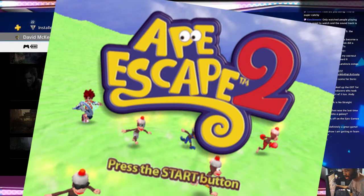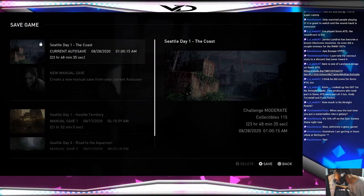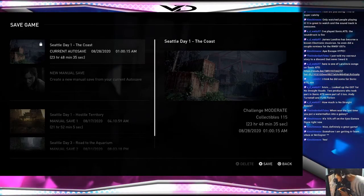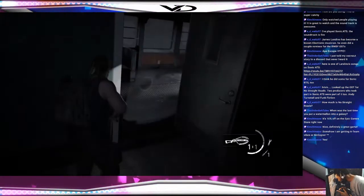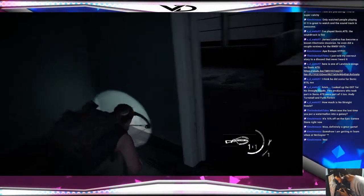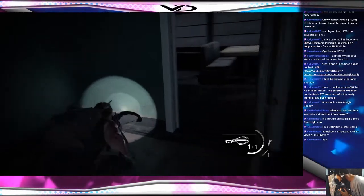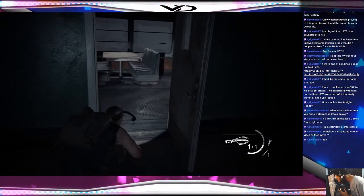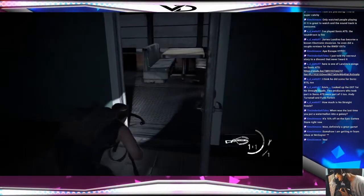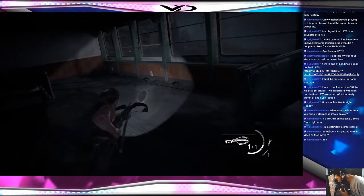So guys, this is Ape Escape 2. There's a mod that recently came out that made it look super realistic. This is how the game looks now. We're actually playing as Natalie, and as you can see, we're having a much darker set of apes going on around here — much, much darker.